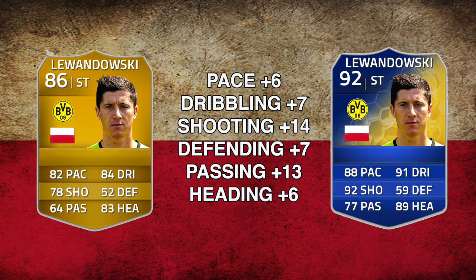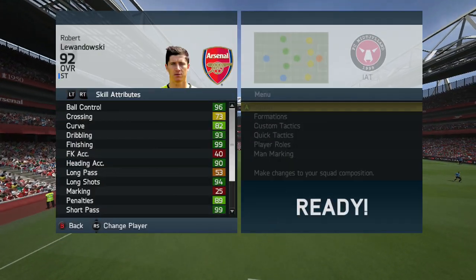So how does he compare to his regular card? EA have gone to town with his upgrades — six points overall. His pace and heading have gone up by six, his dribbling and defending both gone up by seven, his passing has gone up by 13, and the biggest increase has been in his shooting which has gone up by 14 — absolutely insane.